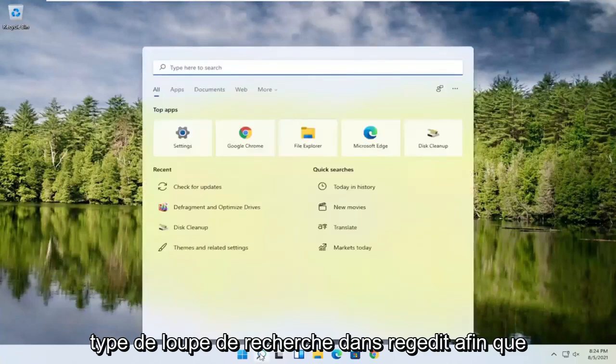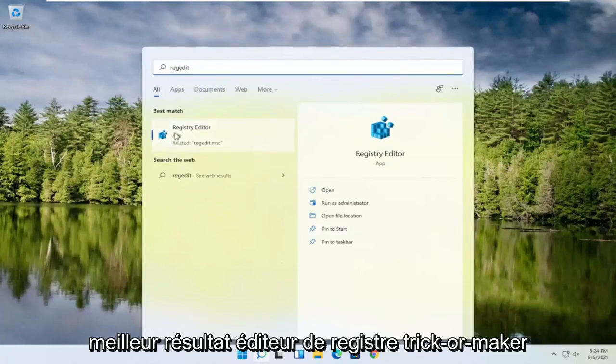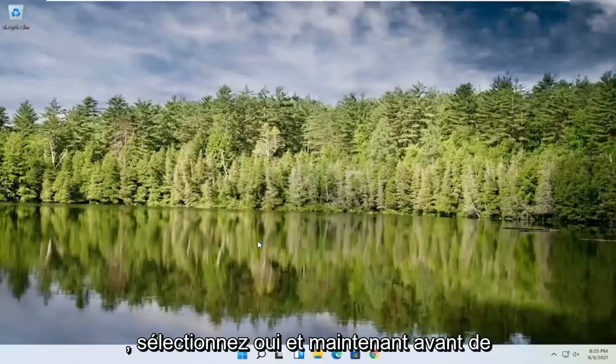We're going to start by opening up the search magnifying glass and typing in regedit — R-E-G-E-D-I-T. Select the best result, the Registry Editor, right-click on it, and select Run as Administrator. If you receive a User Account Control prompt, go ahead and select Yes.